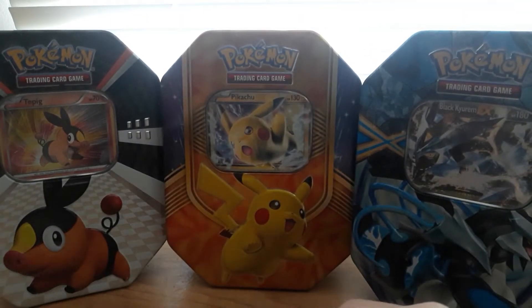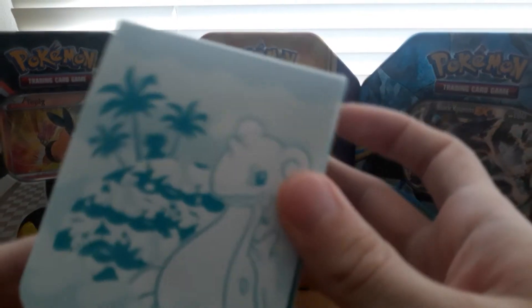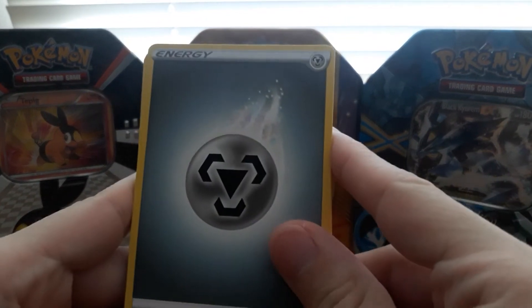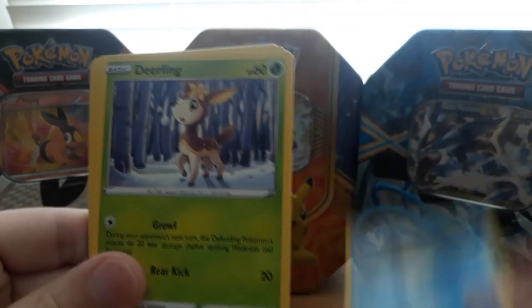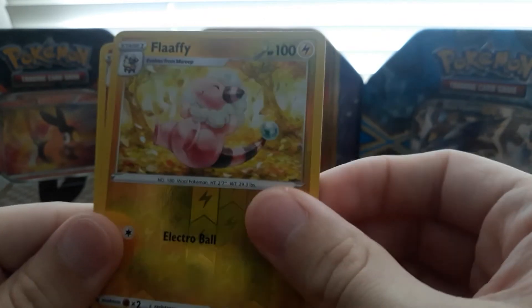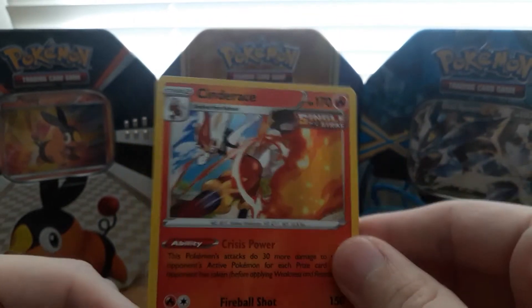Let's put this one to the side and check this out. As always, we have our lucky box in case we get any good pulls. So we have a Steel Energy, a Hunter, a Doctor, a Celio, a Deerling, a Galarian Slowpoke, Koffing, a Galarian Yamask, a Snorunt, a Flaffy reverse holo, and a Cinderace — single strike from Battle Styles, and it looks like it's holo.